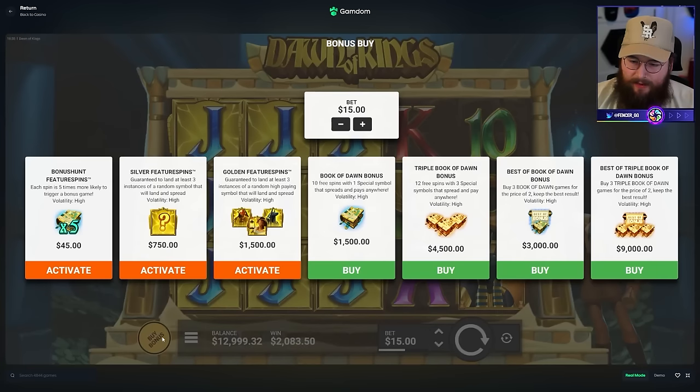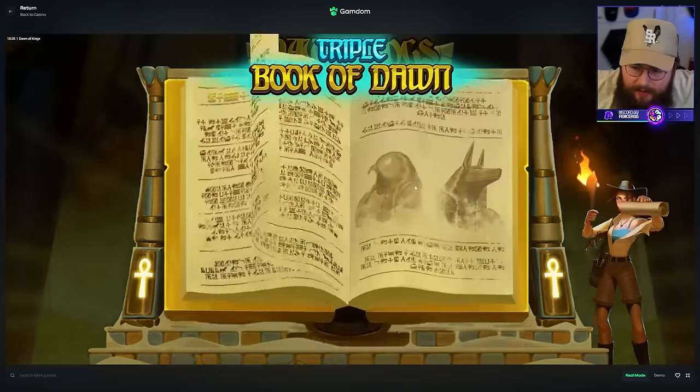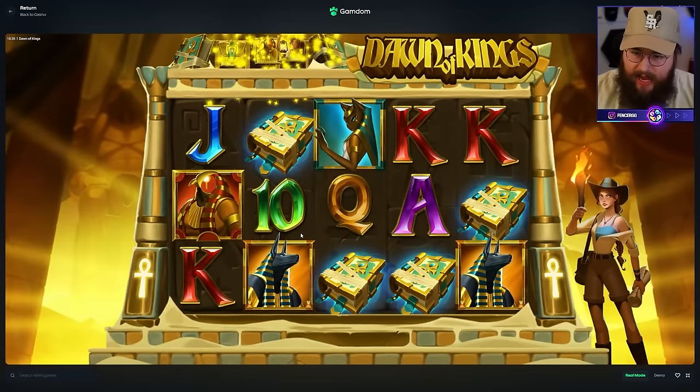2,083 - how much did we buy that for? We bought it for $4,500. Let's try one more. Damn, that was really bad. Give me her again - even though she didn't... okay, we got her again! Wow, we got three premiums - this is insane!